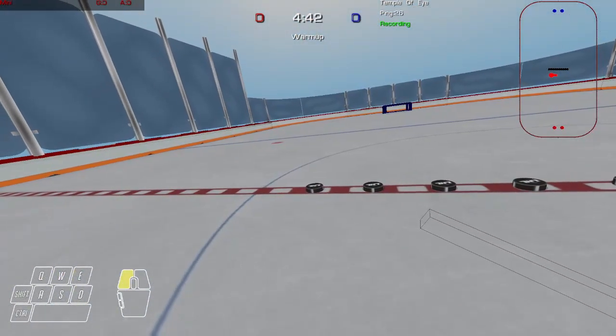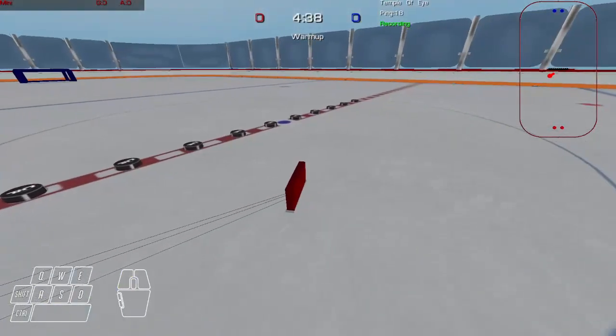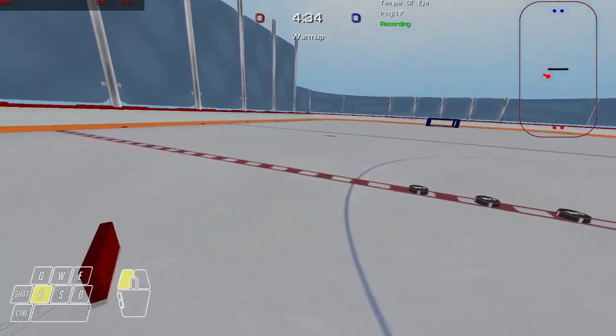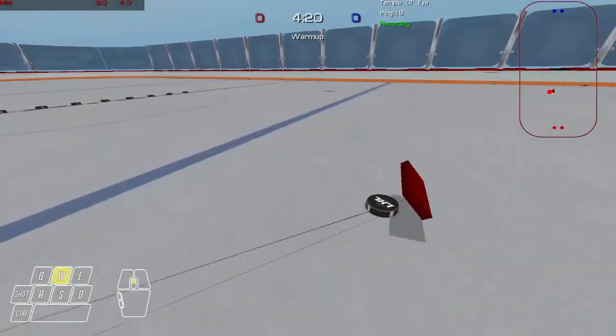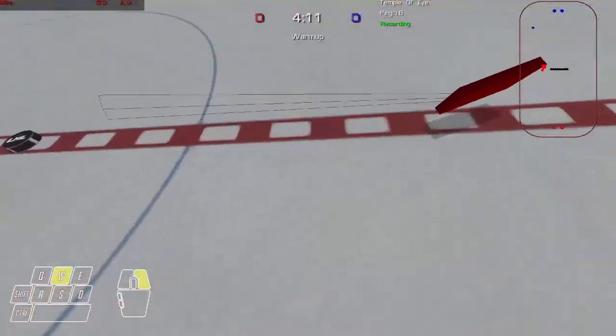Before we get started with the puck, let's take a look at the nature of the controls. To start, the left and right mouse buttons control the camera. Left mouse button will make you look at the puck. If there are multiple pucks on the ice, it will look at one specific puck. We call this the god puck or the camera puck.